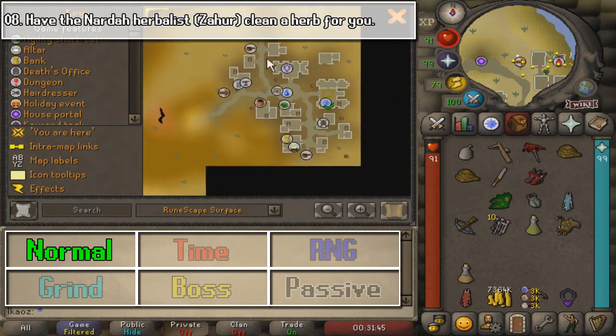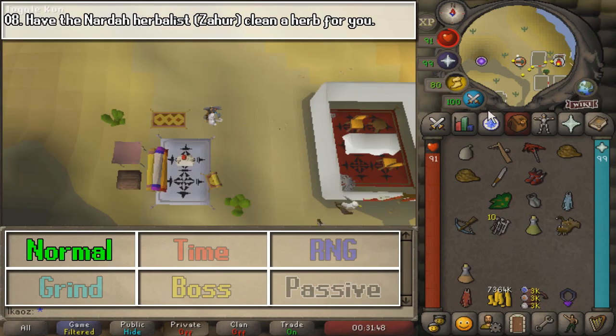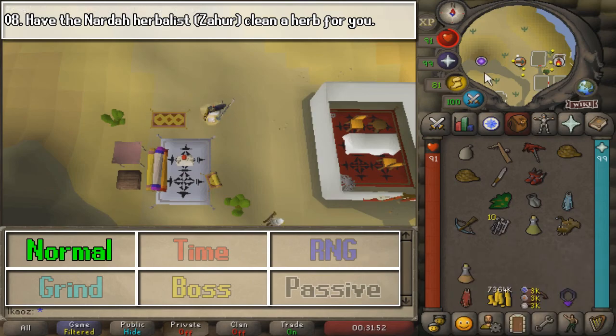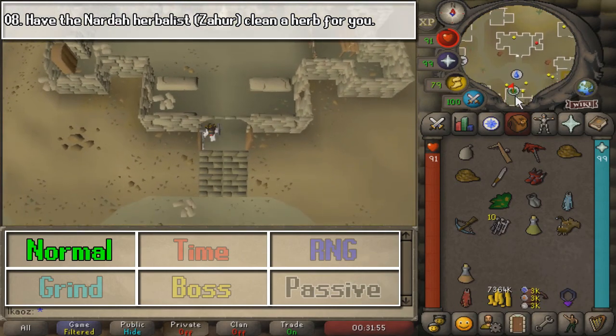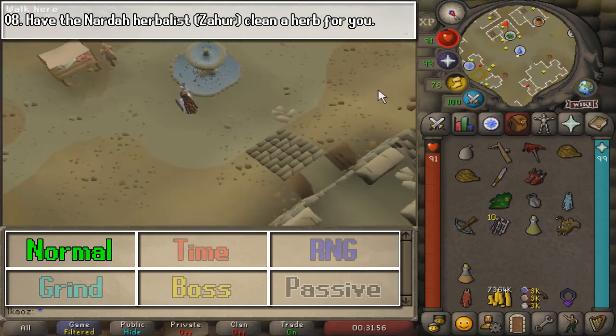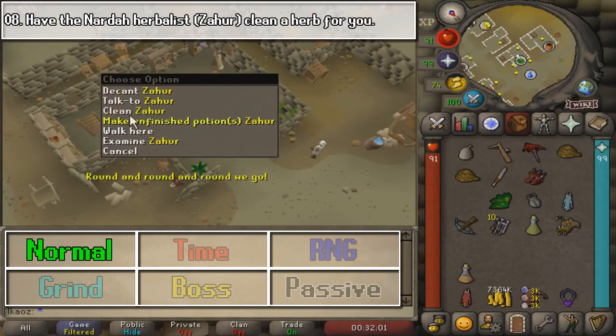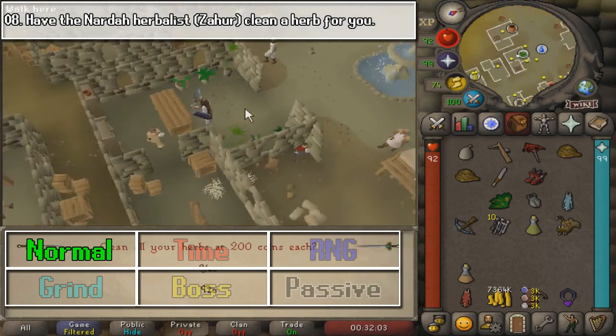Once we arrive here, we are going to go to Nardah. It's a very quick run, and there's also a teleport scroll that you can get from Clue Scrolls — a very easy way. I recommend getting around 8, since we are going to be in Nardah many times in the future tasks.